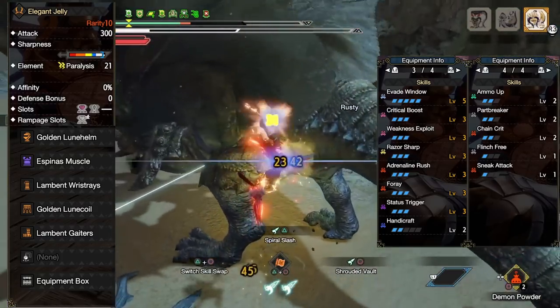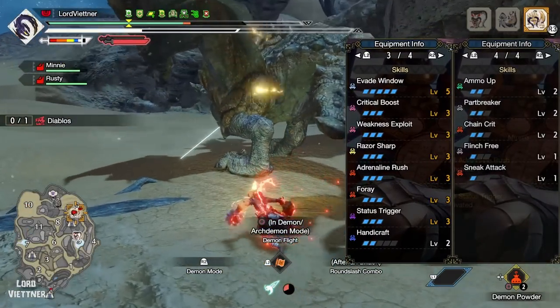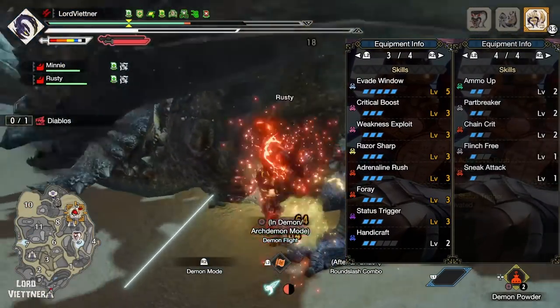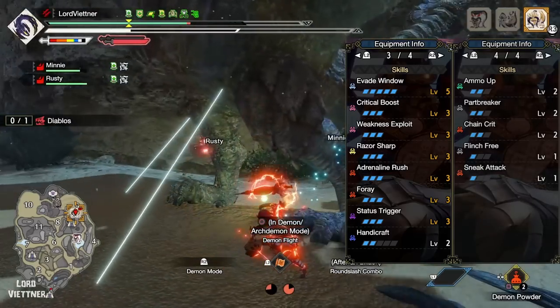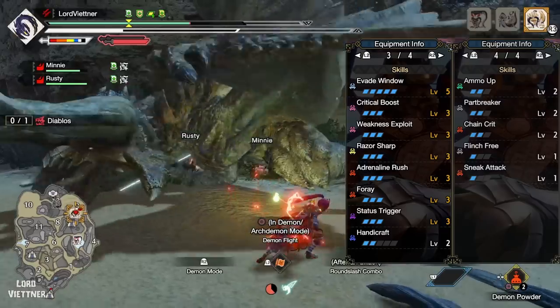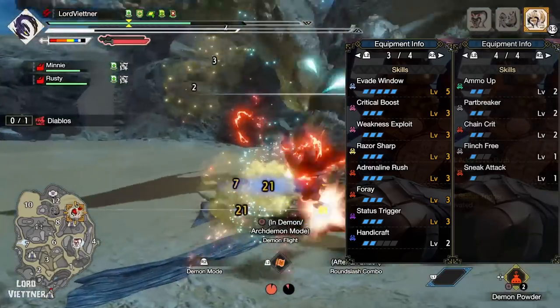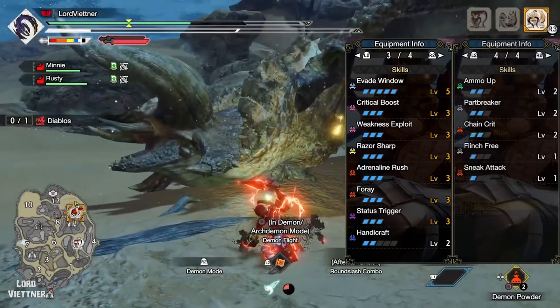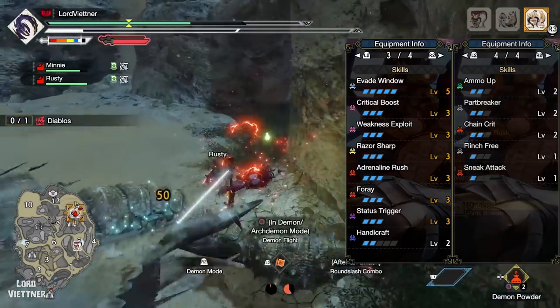Before you add your own charm or curious augments, we have Evade Window Level 5, Crit Boost and Weakness Exploit at Level 3, Razor Sharp or Master's Touch at Level 3, then Adrenaline Rush, Foray, and Status Trigger also at Level 3, then Handicraft 2, Heartbreaker 2, Chain Crit 2, and finally Flinch Free and Sneak Attack Level 1.